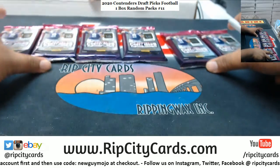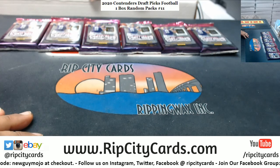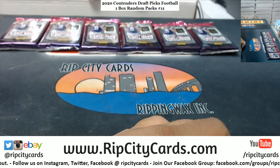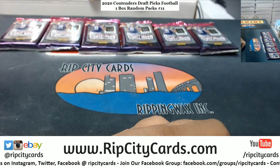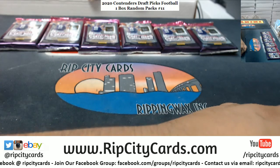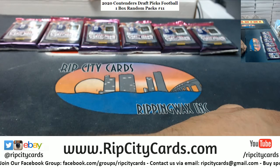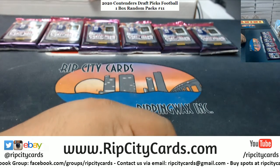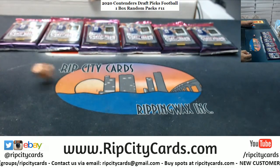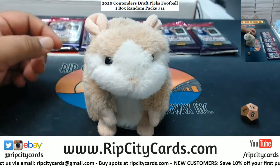Alright, so I numbered all the packs from one through six. I have two people in this, so let me put the names down here on my dummy cards. I got Gary for four and Justin for two. We got a random pack so they've been numbered — let's roll the die.